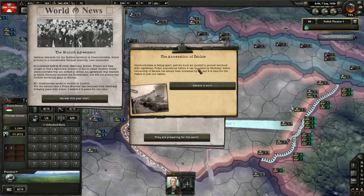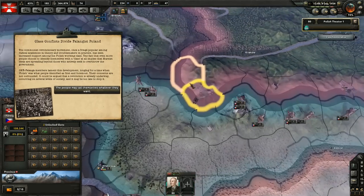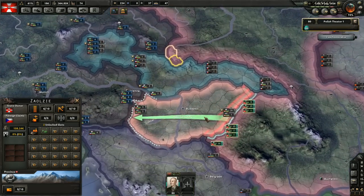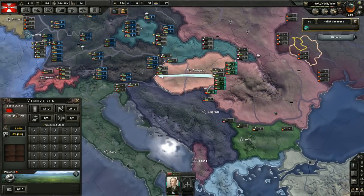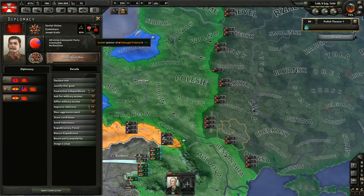The Munich Agreement and the annexation of Zaolzie — France and Britain announce an alliance. We did just gain those two. Also, class conflict — we get a boost to communism, which is what we want. Come on Soviet Union, don't be a stranger. Let's improve relations with them a little bit more. Come on Hungary, just a month and we attack.